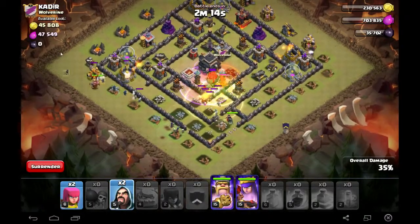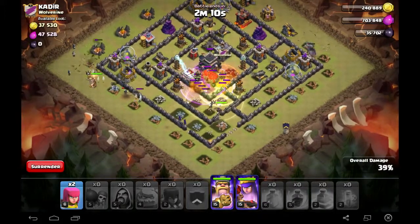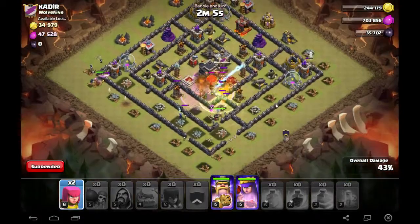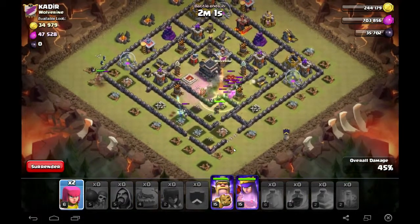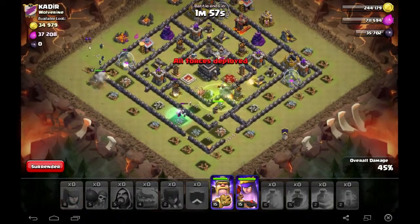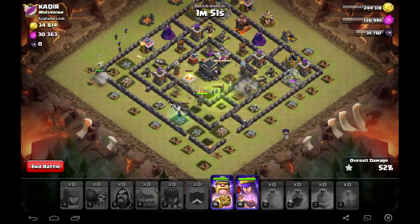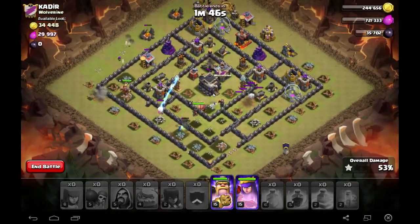All I need to do is get at least two stars — that's my main aim. Hopefully I can use my archer queen to snipe that down. So far so good, on 45%. I think at least one star is guaranteed, and now we're going for two stars. I need to get that Town Hall down ASAP.